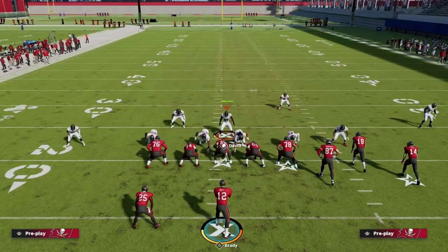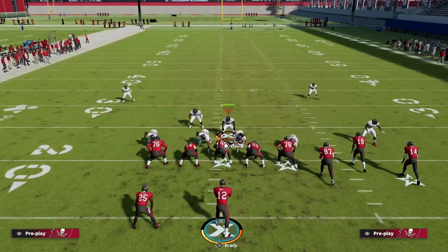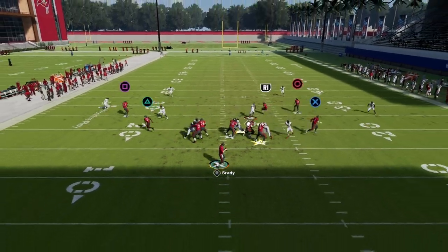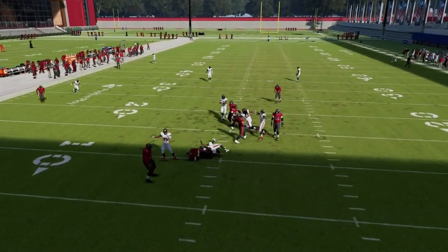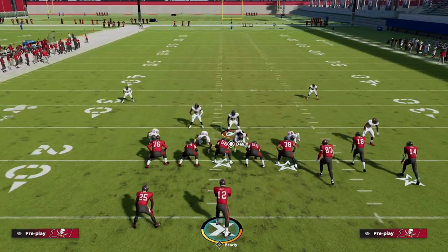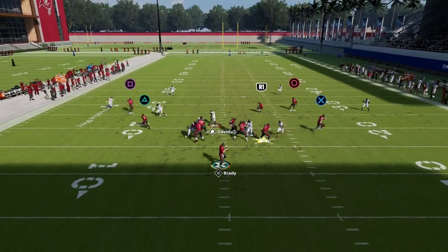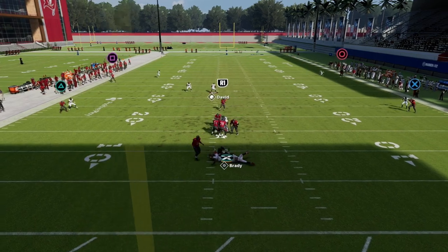By pinching the defense and crashing the line down, I'm going to put my user on a blitz to help the blitz angle. What you'll see is a lot of times we'll get this edge rush right off the outside on the right side of the screen. So again: pinch your defense, crash your D-line down, and you'll get this gap pressure.